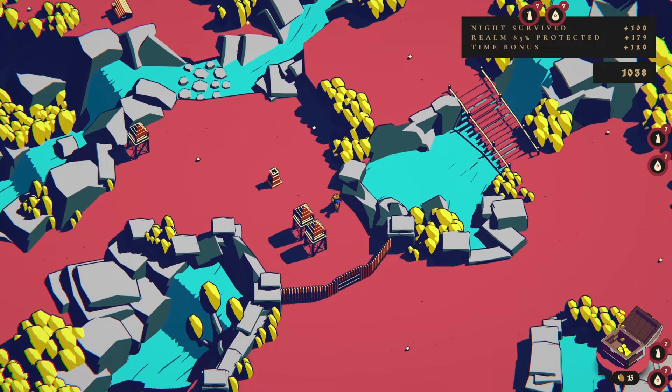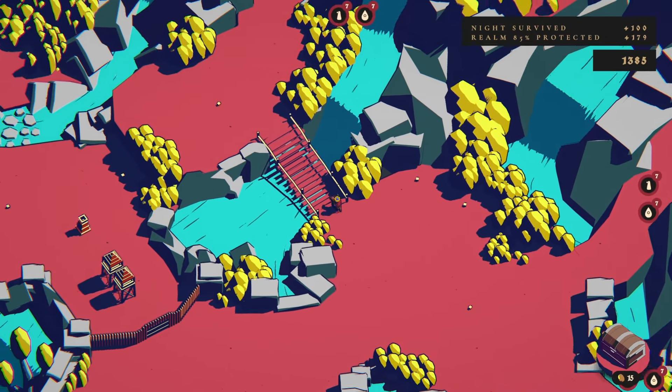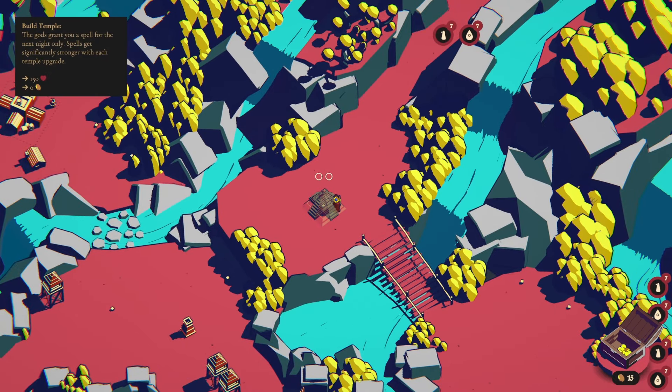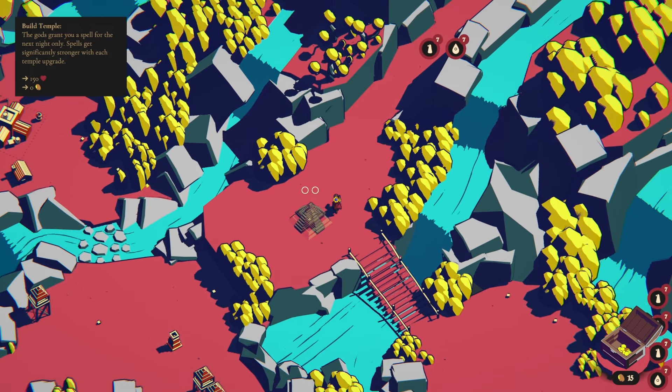We have 14 coming from three different directions. Build a temple — oh, this is one of the new buildings. The gods grant you a spell for the next night only. Spells get significantly stronger with each temple upgrade. Interesting.